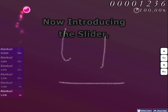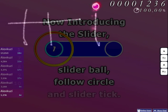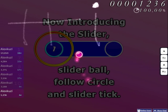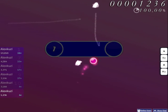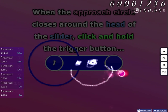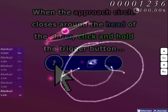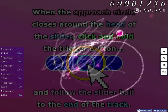Now introducing the Slider, Slider Ball, Follow Circle, and Slider Tick. When the Approach Circle closes around the head of the slider, click and hold the trigger button, and follow the Slider Ball to the end of the track.